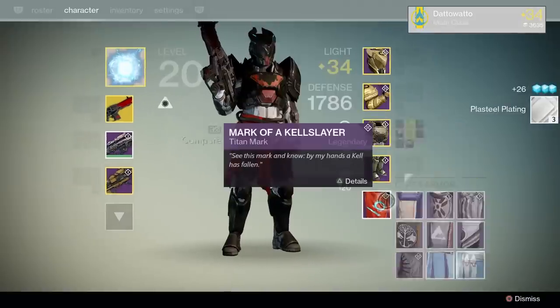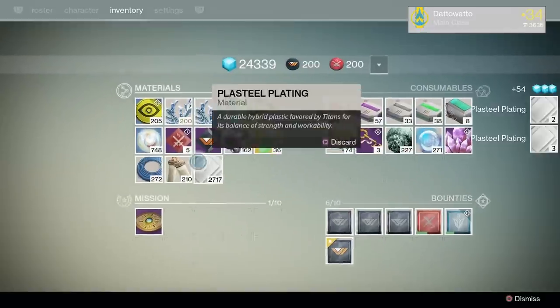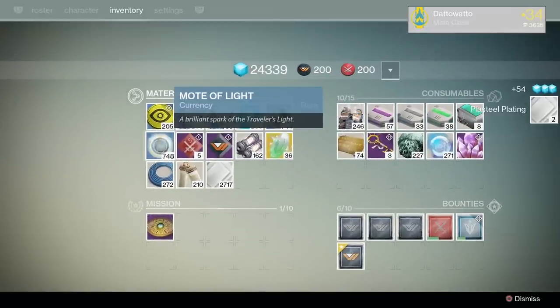Finally, you are gonna want Motes of Light — as many as you can get. They can be used to level up weaponry, but we haven't seen that ability in action just yet. Still, if you can get Motes of Light while you're playing, get them. You don't need to go crazy farming for them or anything, but get them where you can.